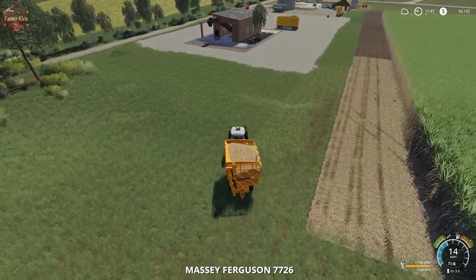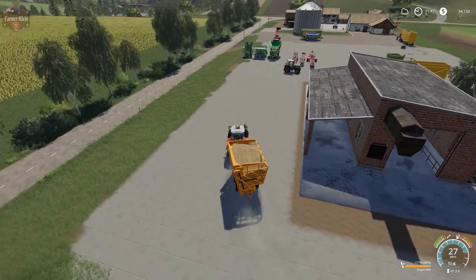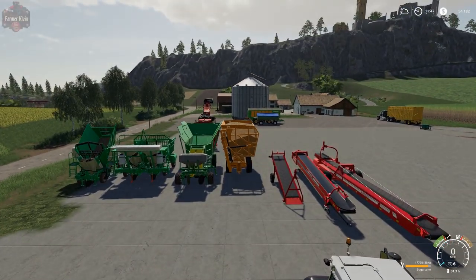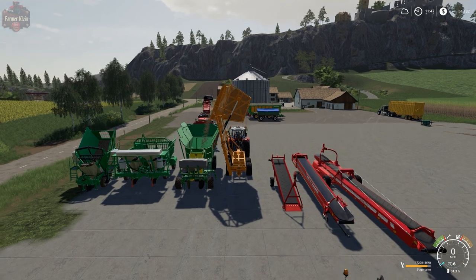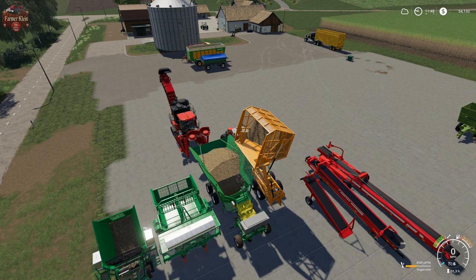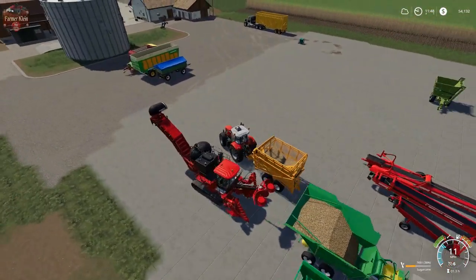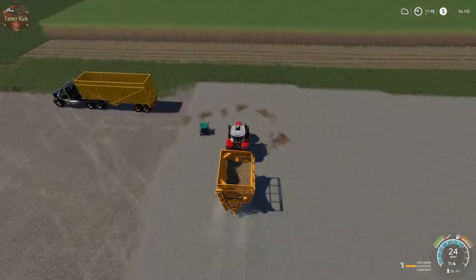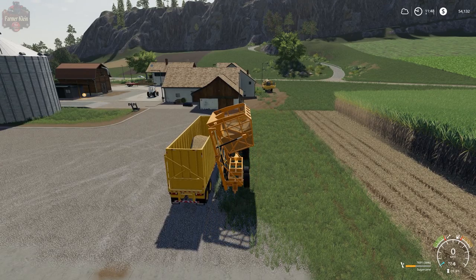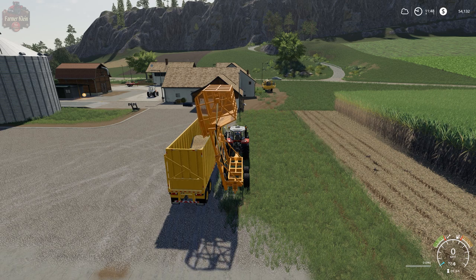We'll go down here and demonstrate dumping into these planters. Straightforward — just pull up alongside it, left mouse up, left mouse button to the left, and now you see we are basically stocking our planter with our harvested sugarcane. Now we can go plant another field if we wanted to. For the bucket trailers, we have to use the mouse — we don't tell it to unload like a traditional or conventional trailer. Kind of like buckets.